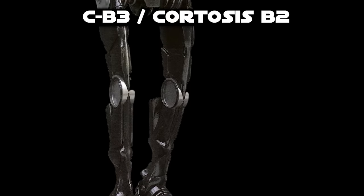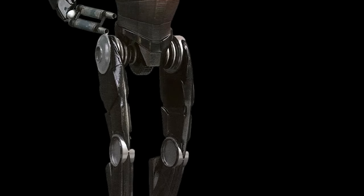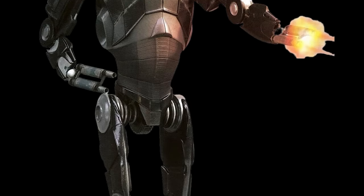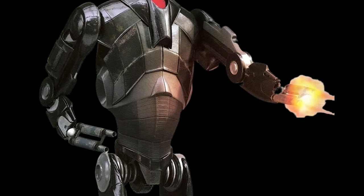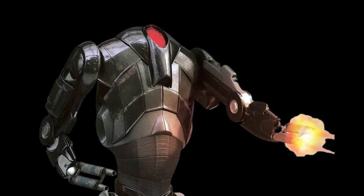The CB3 Cortosis Droid was easily one of the most famous, because it is simple, unique, and effective. This black-colored armor is made of pure cortosis, an incredibly rare lightsaber-resistant material. Other notable changes involve moving the red sensor, now much larger and moved to the crown of the head, and the blasters fire the same.